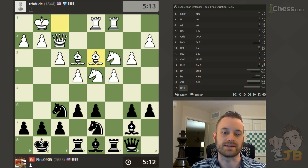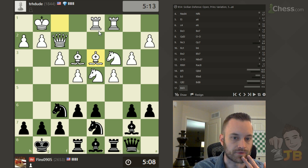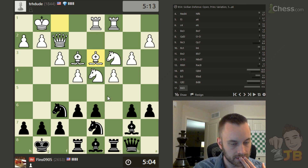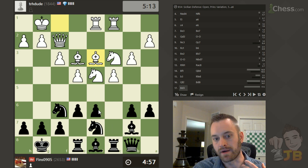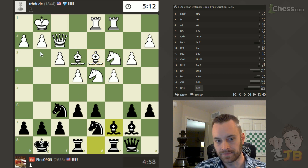Now the bishop goes back to d3. I don't see the purpose of this move for White because it just blocks play along the d-file. Probably would have been better to start thinking about my bishop c7 and d5 plan. When I see this move I'm almost tempted to play d5 right away — there could be a bunch of liquidations — but I think it's better just to have the bishop poised here.